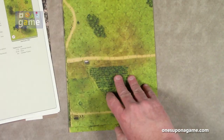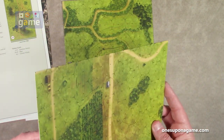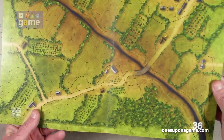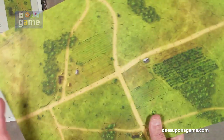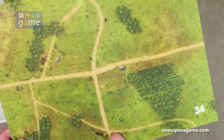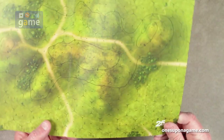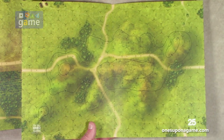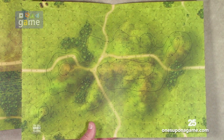And then we get a couple of new maps. So here's map 34 and 36. These are geomorphic, so you put them together to make your full map board size. Map 34, and then 35 as well. This is the artwork on these maps, just like all the other games in the series — it's just so beautiful. I love the 3D effects on them.